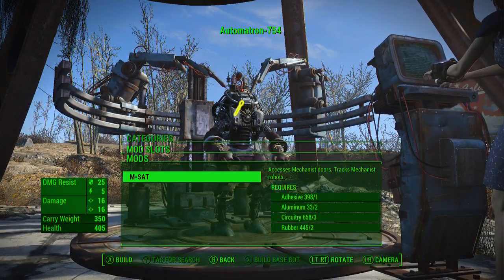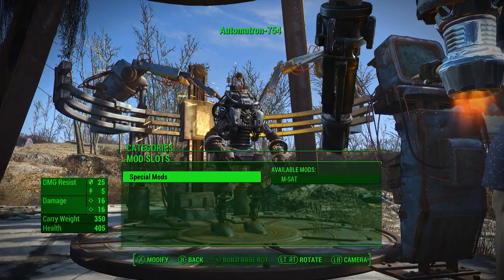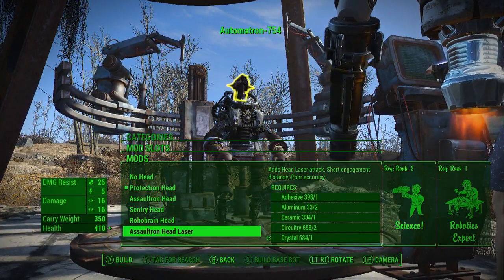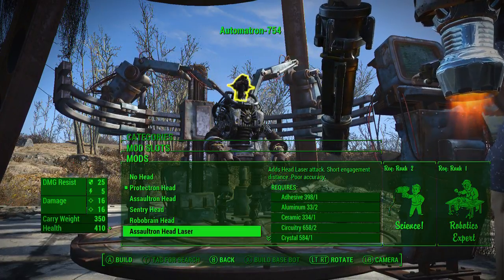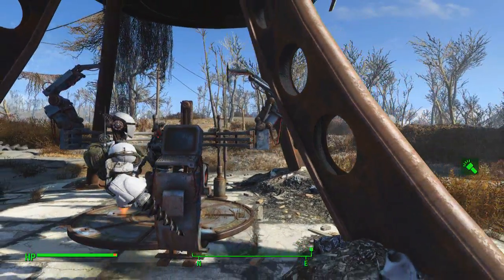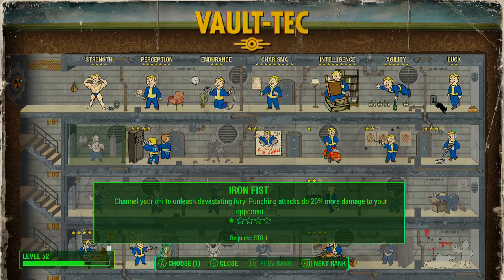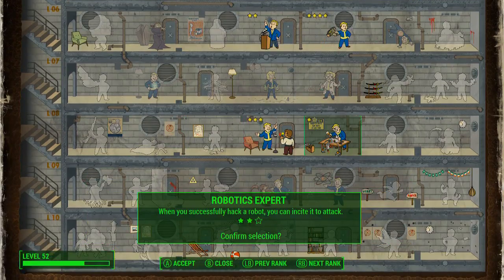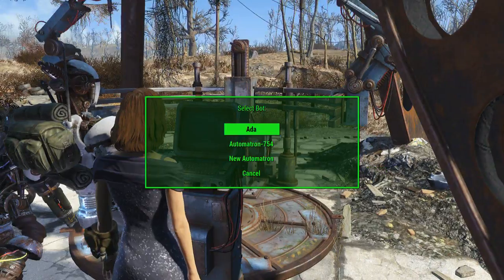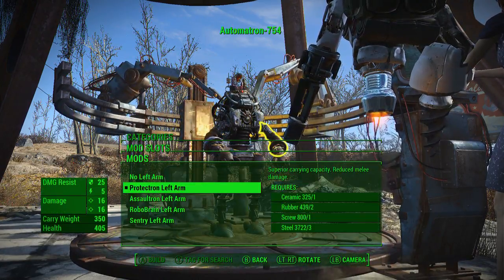I could put the MSAT into it - oh it just tracks mechanist robots. Okay, what head do we want? Could go with the sentry head, robobrain, assault laser head. I gotta decide - do I want a melee character? We're gonna make a melee one, a beefy tank one. I need to level up so I can get the robotics level two perk. Let's get this bad boy back in and make him a melee character, a melee guy. Let me get his arms going first.